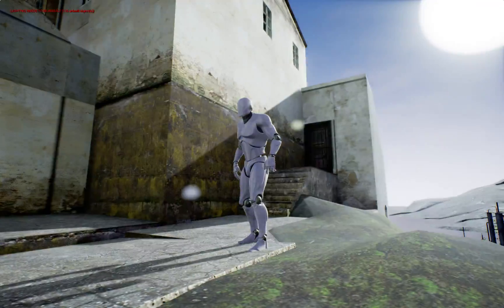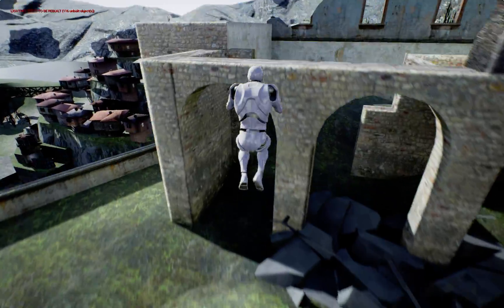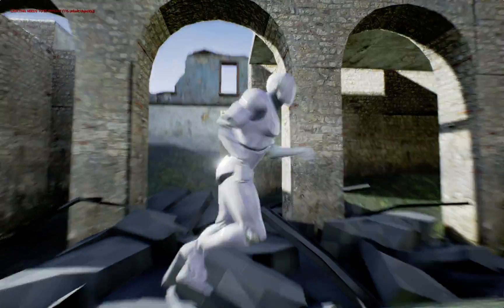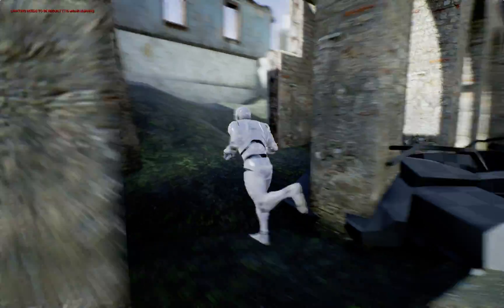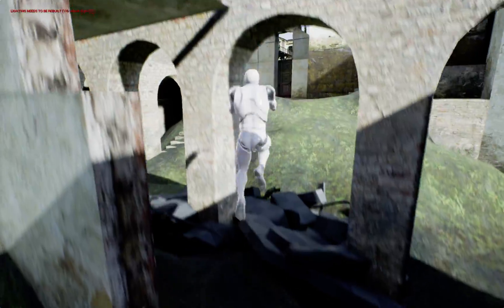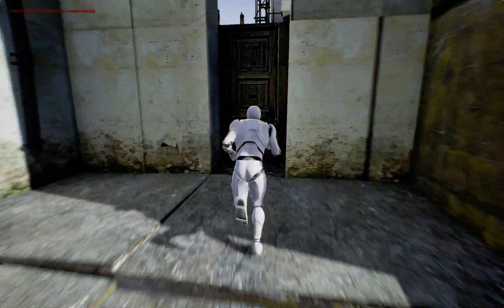Certain parts of the map come up kind of ugly because of basically faces inside faces. Each of these arches, for instance, is made up of a whole bunch of different solids, and most of them are not no-drawed. So if you just were to no-draw all of your brushes apart from the faces that you can see, you wouldn't get screwy lighting like this.